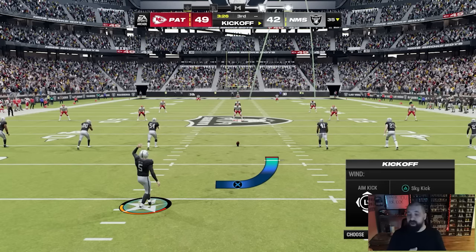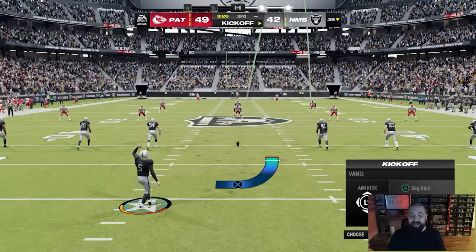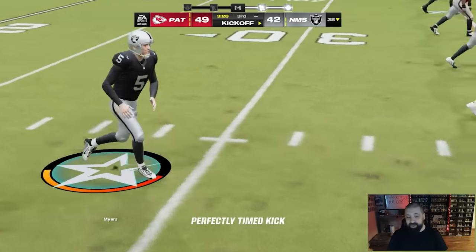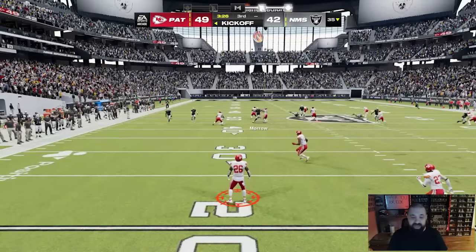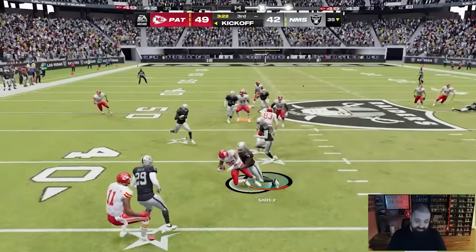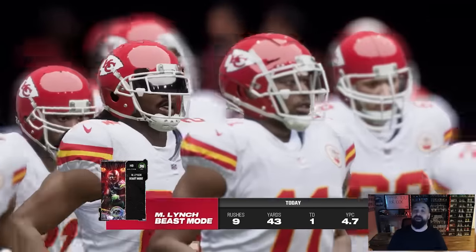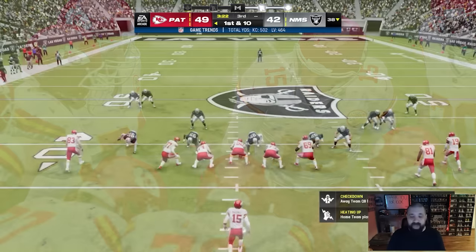After a touchdown the kickoff is also a great opportunity to force a fumble. Use your left analog stick, go all the way to the right, choose Sky Kick — triangle on PlayStation or Y on Xbox — give it very little power, make sure your accuracy is correct, then select one of the defenders on the left of the screen and time a hit stick. It won't work every time, but because it's Arcade mode you might force a fumble there.